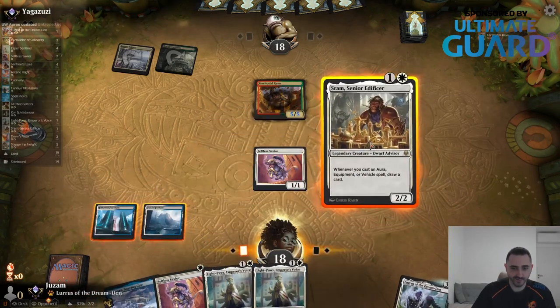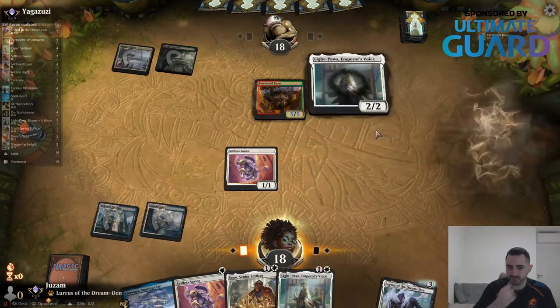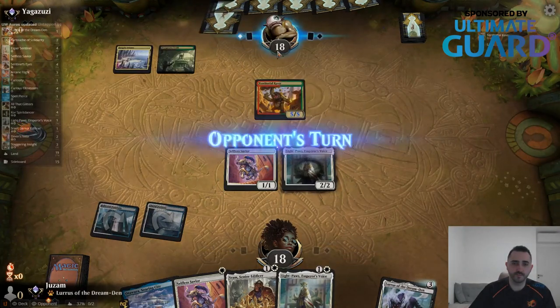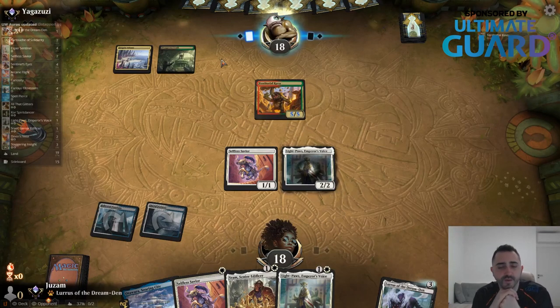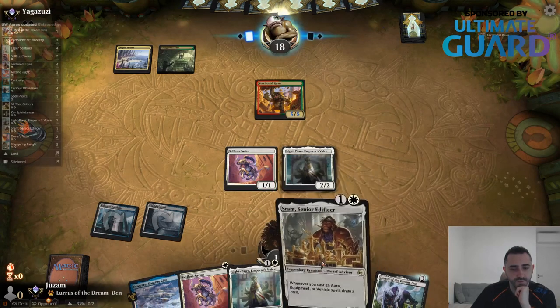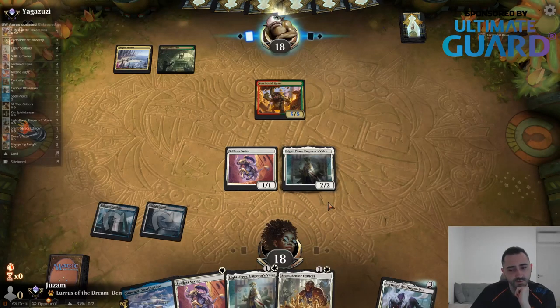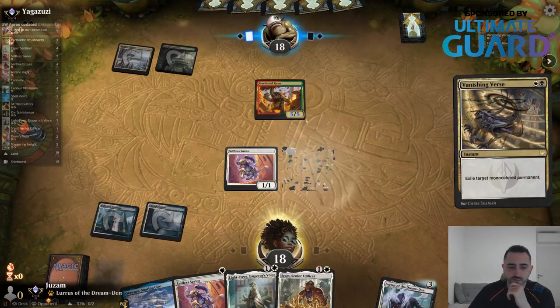I think I'm playing SRAM — I need to start going off. Actually, Light Paws is better here. If I draw a creature I'm going to make this a lot bigger, but I also want to play SRAM. I think I want to spread the auras on both creatures rather than put everything on Light Paws.